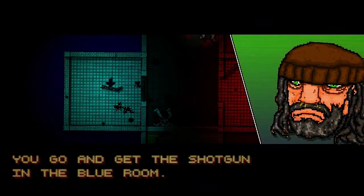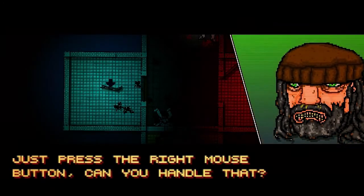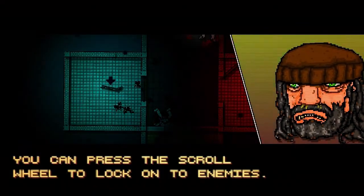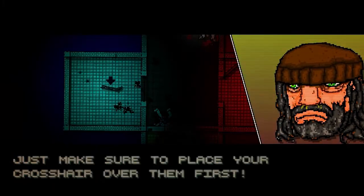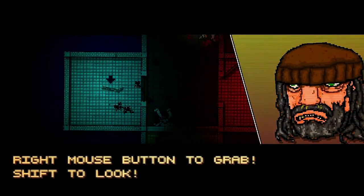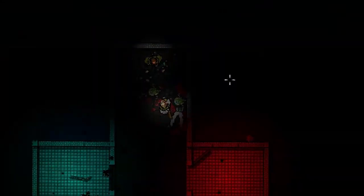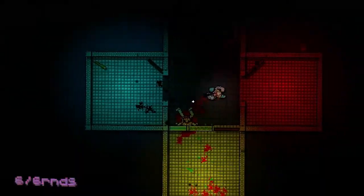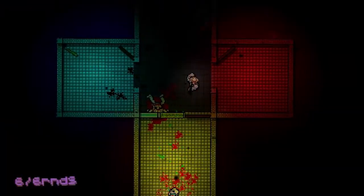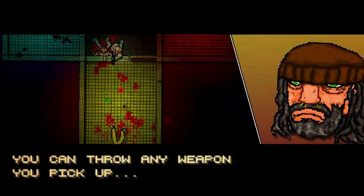Now to get the shotgun — same as the bat, right mouse button to pick it up. Shift button to look around — useful for not getting yourself killed. You can press the scroll wheel to lock on to enemies. I didn't even know that! Shift to look, left mouse button to shoot, scroll wheel to lock on. I go ahead and kill the guy in the yellow room — I'm locked on, that's right!